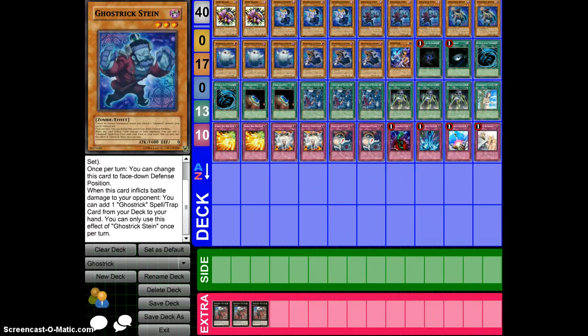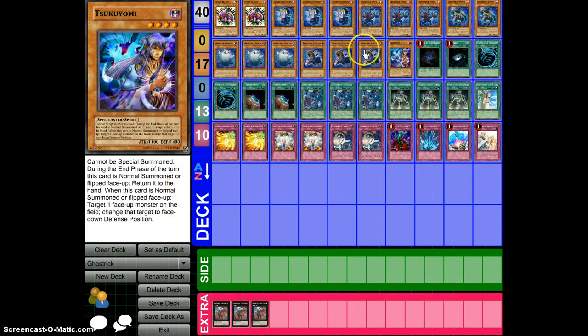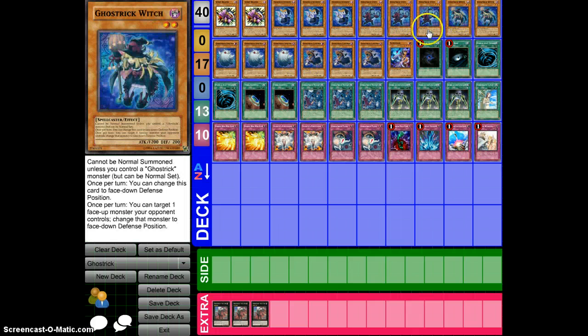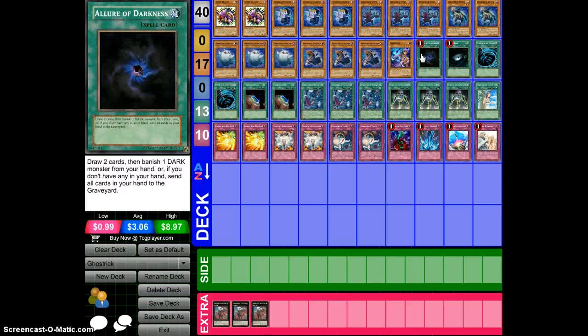It's a really cool archetype, and they're all dark monsters. There are also some decks that are using Tsukiyomi. Tsukiyomi in this deck is actually pretty decent, because you can bounce it back to your hand and get some hand advantage, and it targets a face-up monster on the field and changes it face-down — just kind of like Witch, but it doesn't have that cost of a normal summon to do so.